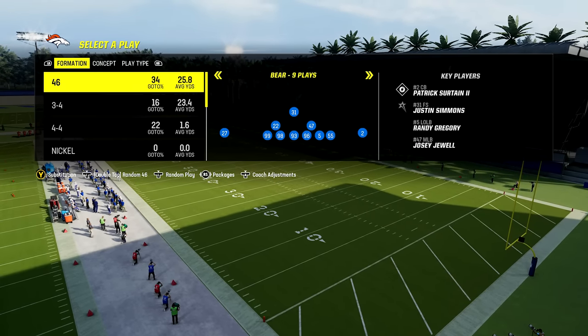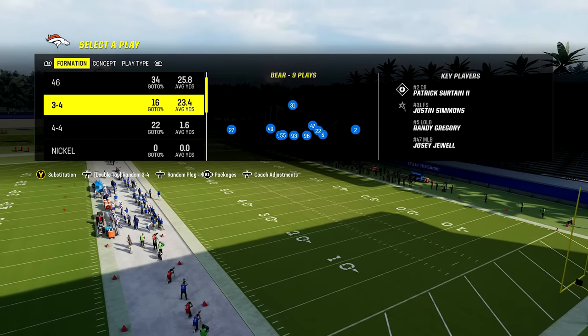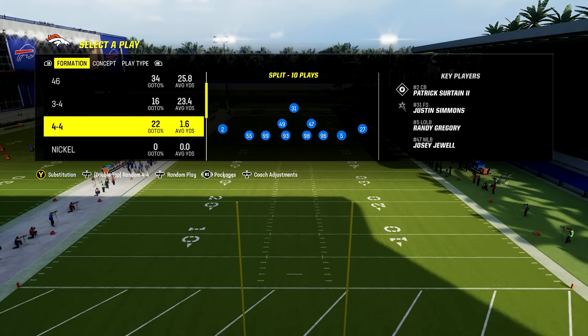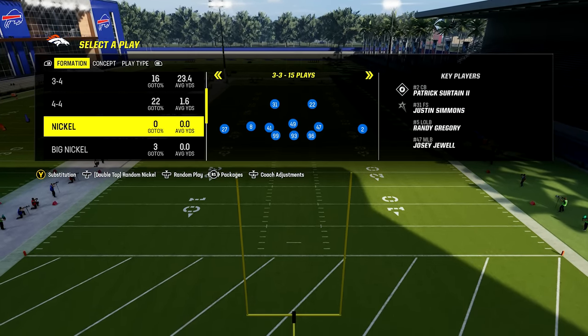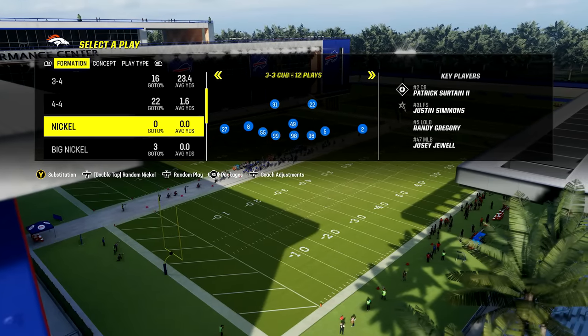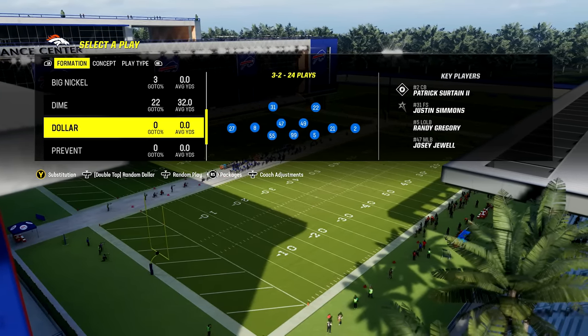For defense, you want to look at the 4-6 playbook. It has a bunch of 4-6 formations, some 3-4 and 4-4 to help you stop the run, but it also has great pass defenses like a slew of different nickel sets — over 3-3 and 3-3 cub — as well as big nickel, dime, and dollar.